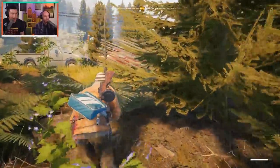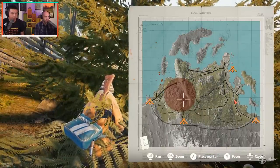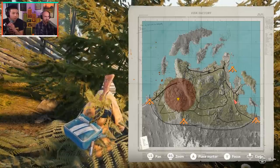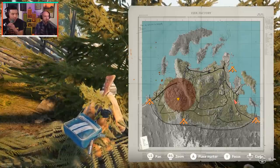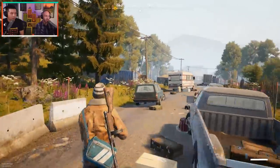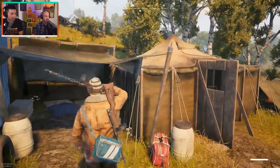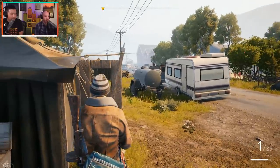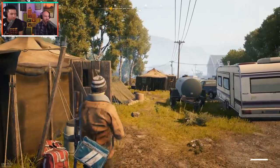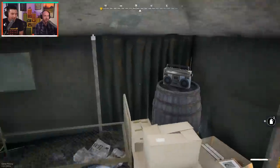Honestly, the smart thing right now would be to just get out. The airdrop's way over here — I think it's actually in the radiation region. That's what the giant red is probably telling me. If another player grabs it, you can actually see it flicker on the map, like in Hunt Showdown. Good recommendation in the chat to reload both weapons so I can switch between them. I've got two of the same gun.